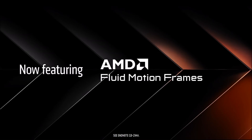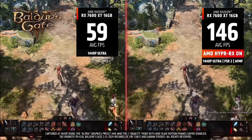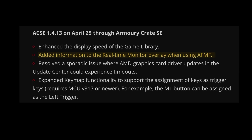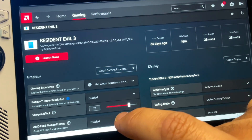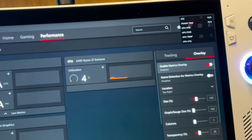Asus have finally added the much anticipated AMD Fluid Motion Frames to the RG Ally in today's 1.4.13 Armoury Crate update. Let's go through all the top fixes and new features, how to enable Fluid Motion Frames on the RG Ally, plus 4 tips to get the very best out of Fluid Motion games.